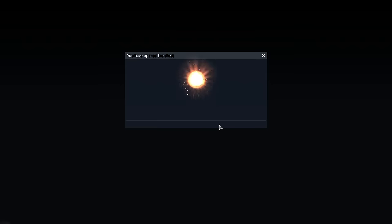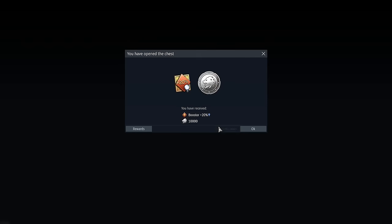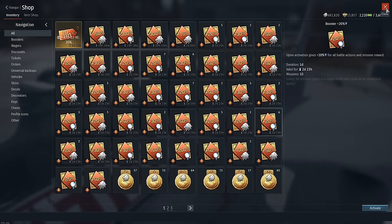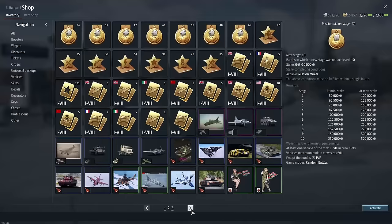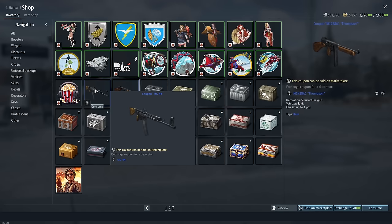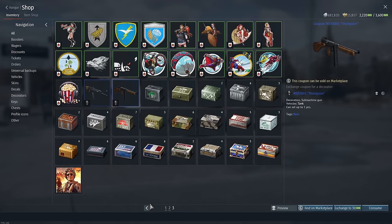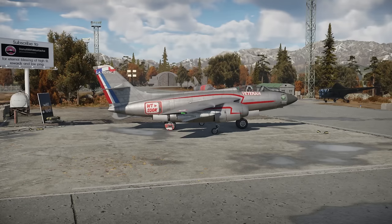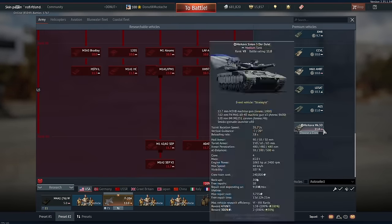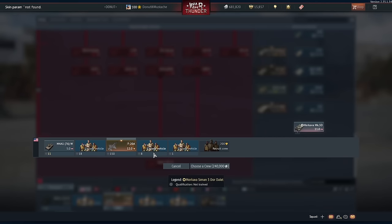I will have the same luck as you. What luck? I got shafted out of literally over 20 million SL. The Merkava's not a coupon — it's directly activated. I don't think anything I got today was a coupon. Let's check. No, nothing I got was a coupon today. Everything was activated directly onto the account. Wait — I got a coupon today. Lameo.